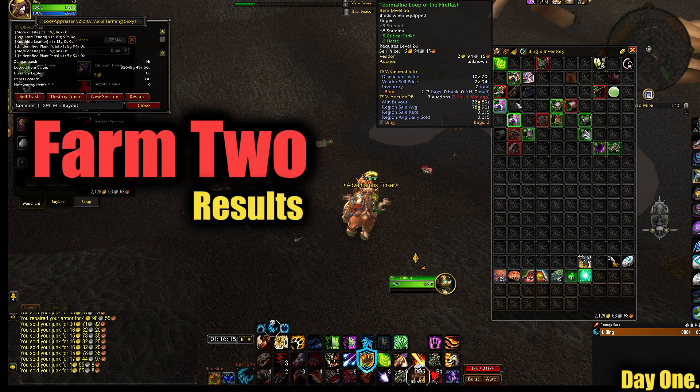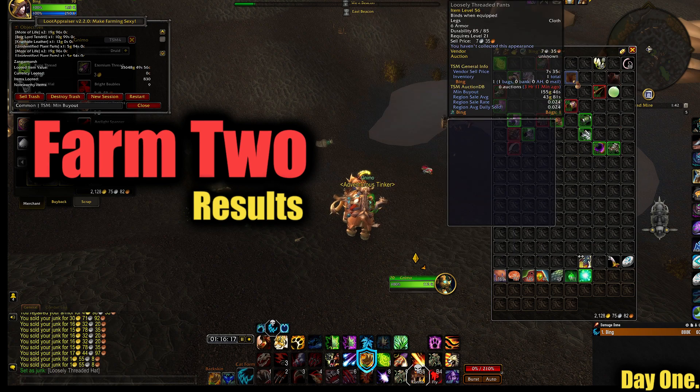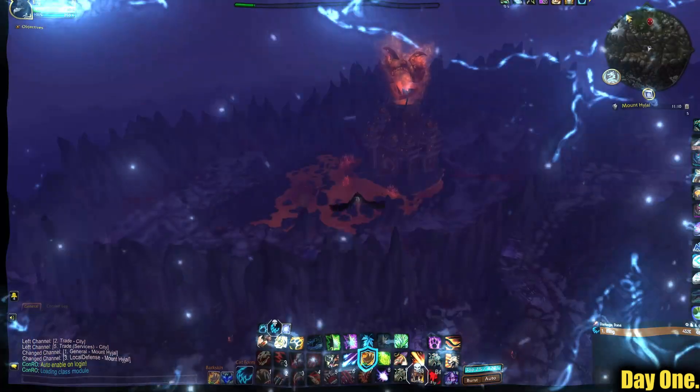Please do not throw away gold — bring a skinner. Same as normal: mogs to my disenchanter, all reagents go into the bank. Next is farm three.